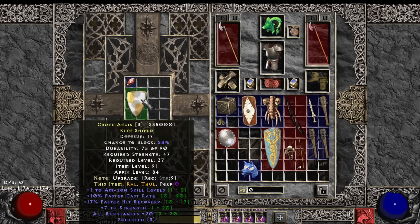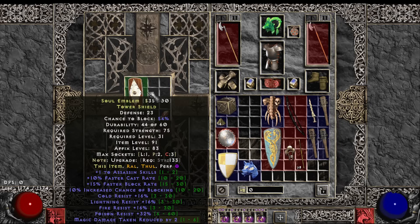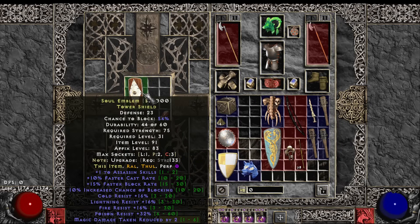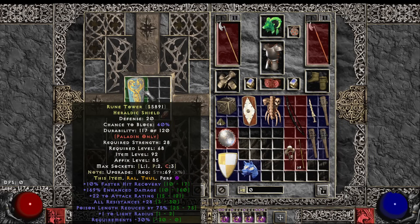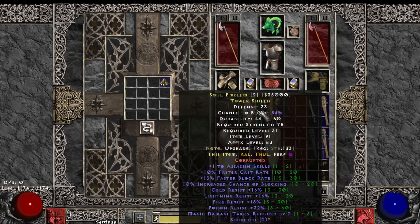Amazon shield — three holes, max poison res, three sockets. Could be nice for like a poison Javazon or Summonmancer. Next one: a 110 assassin shield with block mod and big res, plus sockets. Then an ED pally shield with all res, 75 PLR, FHR, and one socket.